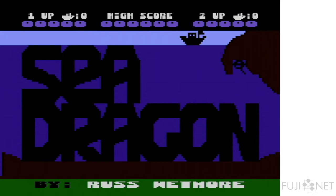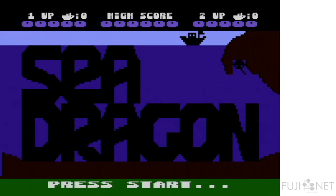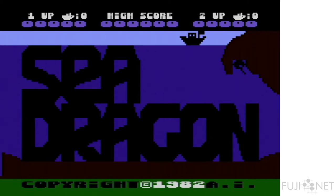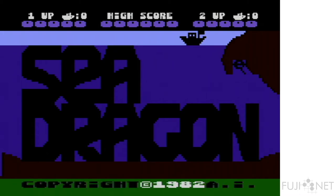Now we are at Sea Dragon. Sea Dragon is an excellent reinterpretation of the Scramble gameplay. It was originally written by Wayne Westmoreland for the TRS-80 series — Model 1, Model 3 — which are black and white machines with block graphics. Even with that, the game was executed extremely well. Russ Wetmore was Adventure International's A-list programmer, and he was tasked with porting Sea Dragon to the Atari 8-bit, which he did with his characteristic flair.